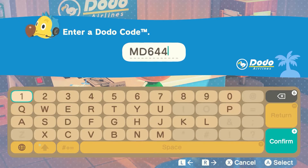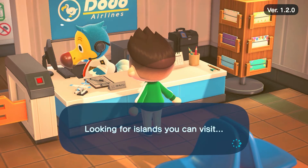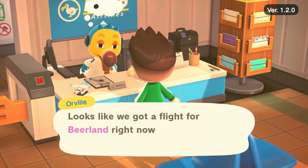Once you've opened your gate, just pass the code along to them in a private message. It's important that you don't post this code publicly, since then anyone could visit and may trick you into thinking they're the person you want to trade with, but really they'll just take your stuff and run. So keep the dodo code private. Alternatively, you can go to their island using their dodo code — just head over to the airport and enter the code when asked.